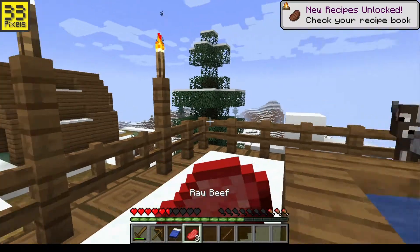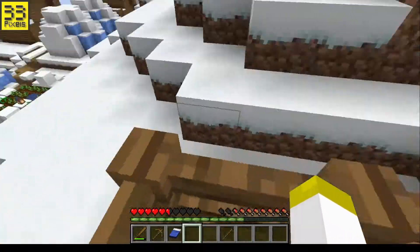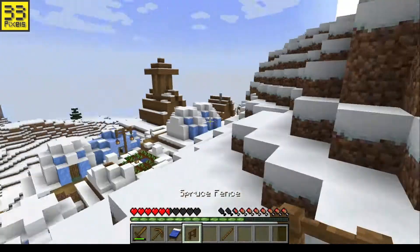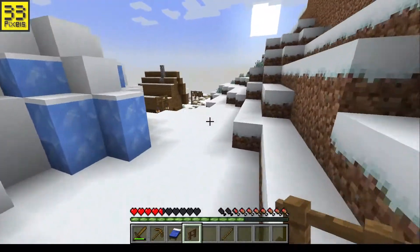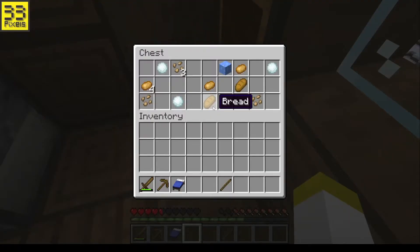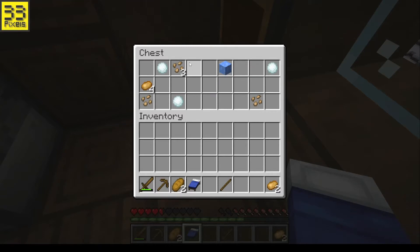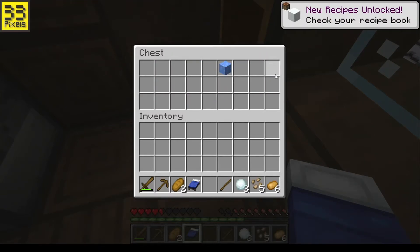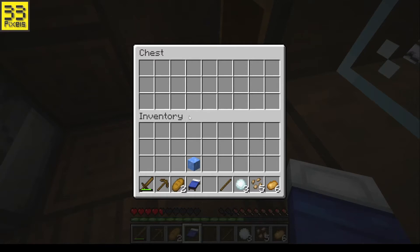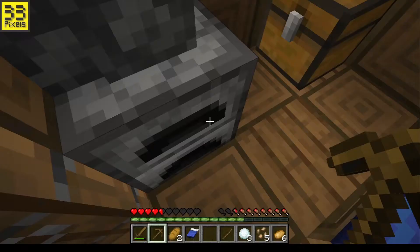Now we've got some meat, let's eat the meat. Now that we've eaten the meat, we can continue on our journey. There's lots of villagers in this village. Let's have a look — there's a bed here, we can steal this bed and that'll be used for our house. I don't think there is a blacksmith in this village, but oh — some bread, don't mind if I do! Let's get some potatoes, beetroot seeds, snowballs. We'll take this furnace too.